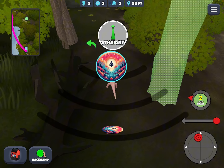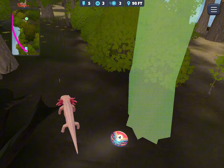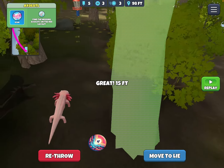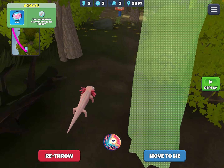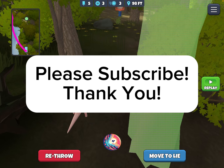You just have to hit the creature with the disc. And there it is — got a missing axolotl has been found, and we got a new icon. Hope you enjoyed that, and we'll see you around the valley.